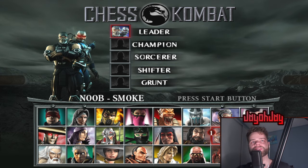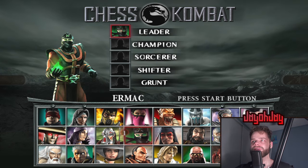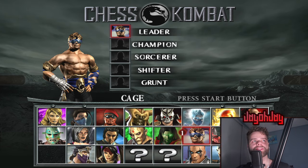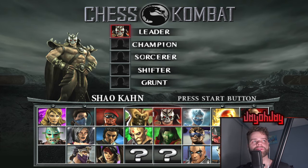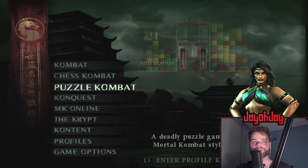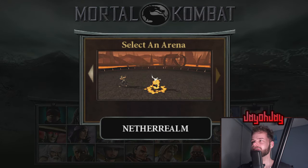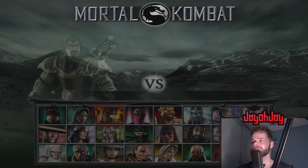Going through the HUD changes: all the chess renders are just their original renders, except they happen to be double the size. They have a slight filter on them but it is what it is — they look twice as good. The puzzle combat stages also have images from the crypt, so those were changed as well.